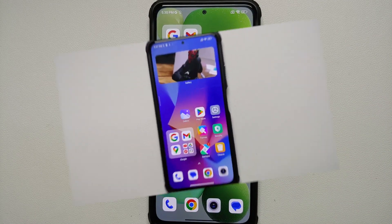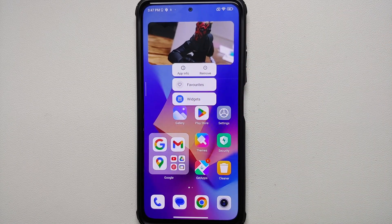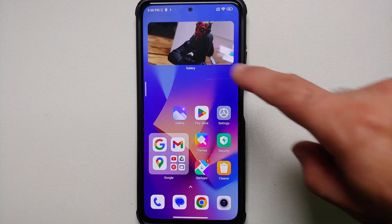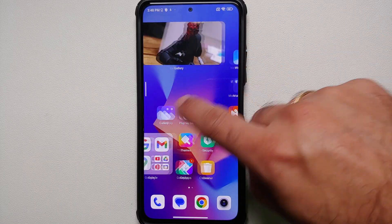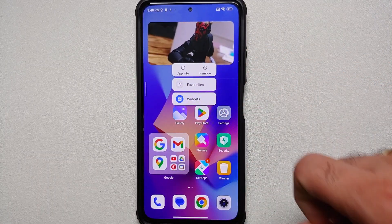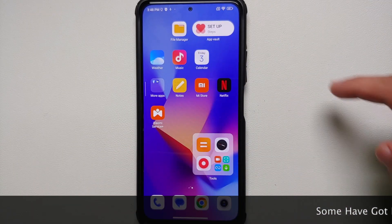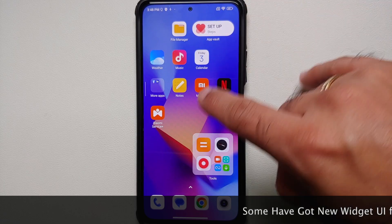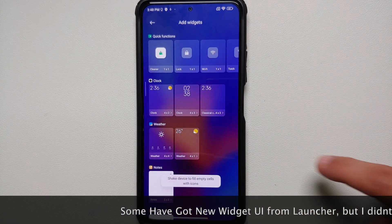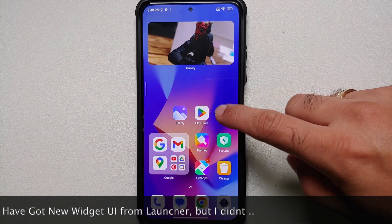With respect to widgets, it is kind of a mixed bag. If I press and hold on the Gallery icon I get the option of widgets and I can now choose widgets for the Gallery app, one of which has been added. But for other applications the widget option is missing. Similarly, the option of super icons or editing icons is also missing. You do have a cool-looking App Vault widget, but if I go into the launcher settings and access widgets I have the old style — still a work in progress.